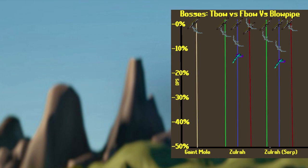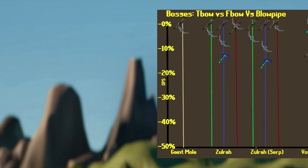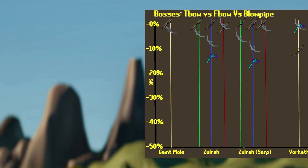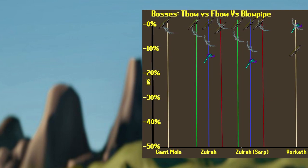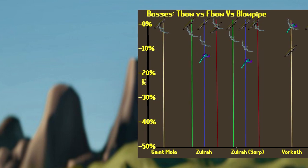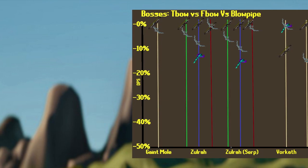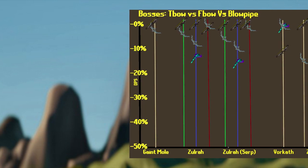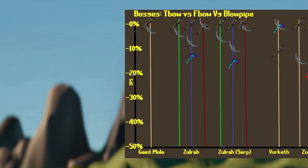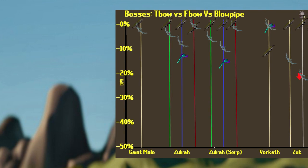Next up, we have Vorkath — you're probably using the Dragon Hunter Lance or Dragon Hunter Crossbow there, but let's look at these calculations. The Bow of Faerdhinen is better than both the T-Bow and the Blowpipe here — roughly 12% better than the T-Bow and 2% better than the Blowpipe. If you bring something like a BGS spec or Dragon Warhammer spec, the Blowpipe will overtake the F-Bow. Plus, since the Bow of Faerdhinen has huge range, you will be unable to Woox Walk. Even though the Bow is better here, it's probably not going to be taken since there are so many other options, and if you do go with one of these, you'd probably take the Blowpipe so you can Woox Walk.